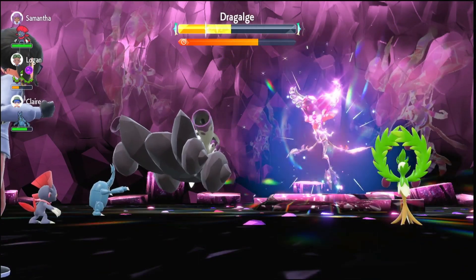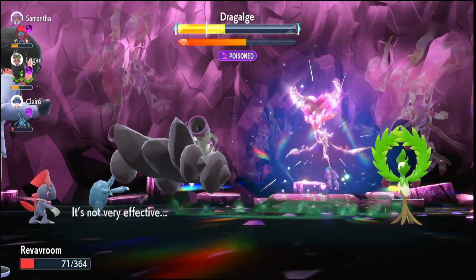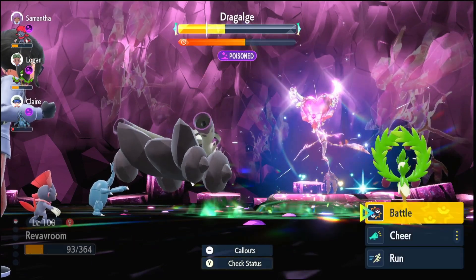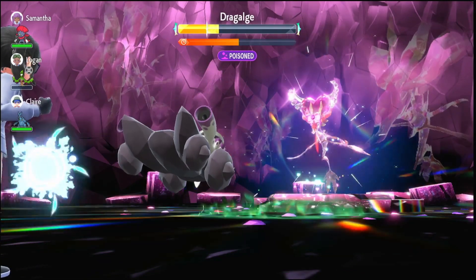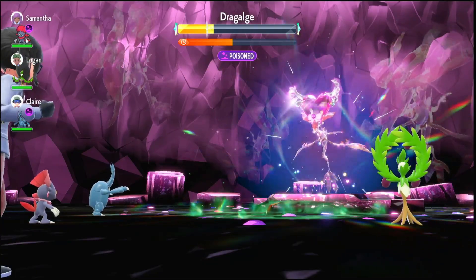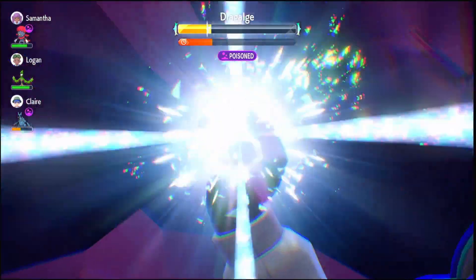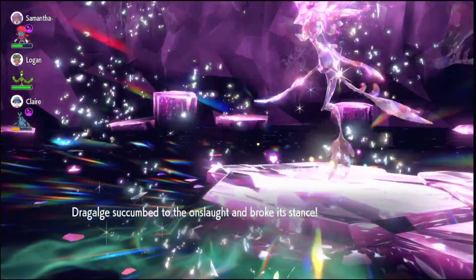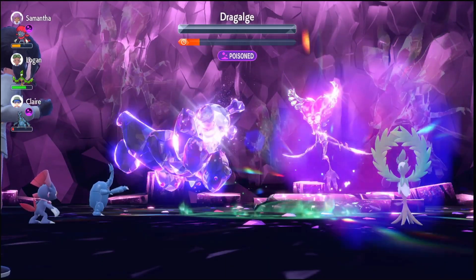We're not doing nearly as much damage now because the raid Pokemon cleared all the negative effects from itself. If you think you can finish it off before it kills you, feel free to Terastallize before you faint. We do finally faint, come back in five seconds, Terastallize, and our poison attacks will be really strong. With our first attack we break Dragalge's shield, and two more attacks finish the job — completing the six-star raid.